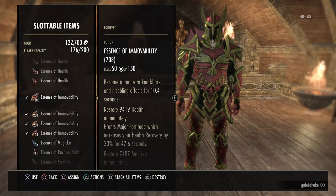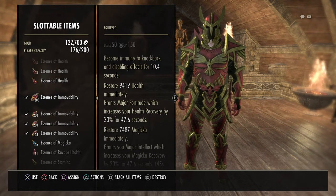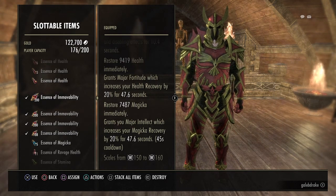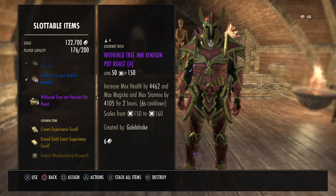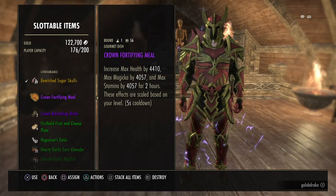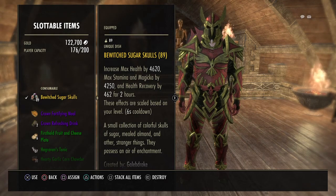Let's start with the consumables first. I use the Essence of Immovability, because it makes me immune to CC for 10 seconds. I usually use that if I need to pick up an ally, and it also restores Health and Magicka. The reason I want to restore Magicka is because I use the Unstable Clannfear, and if I need to do a massive mana heal I need enough Magicka to proc that — that's why I use Magicka instead of Stamina. The food I use is the Bewitched Sugar Skulls, which is very expensive but outperforms most Tri-Stat foods. Compared to normal Tri-Stat food, Bewitched Sugar Skulls does a little bit better on all three resources and also gives some health recovery on top of that.